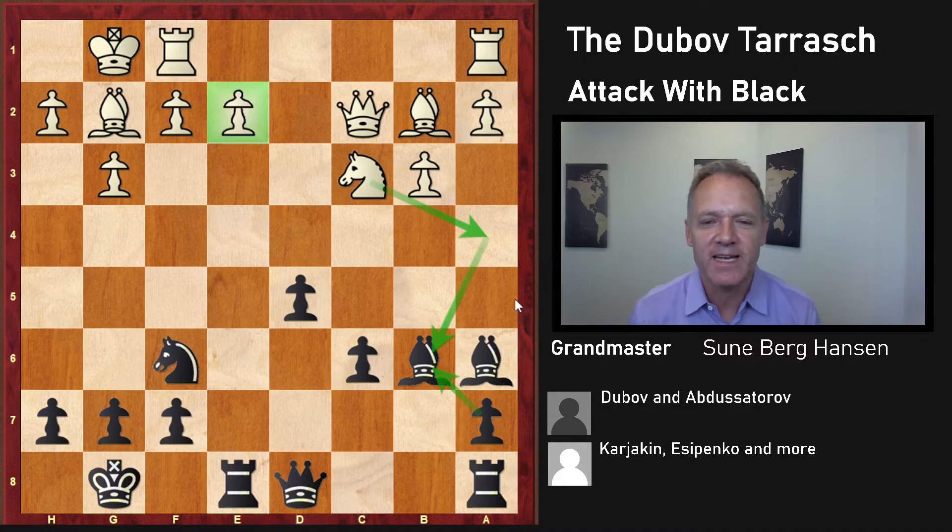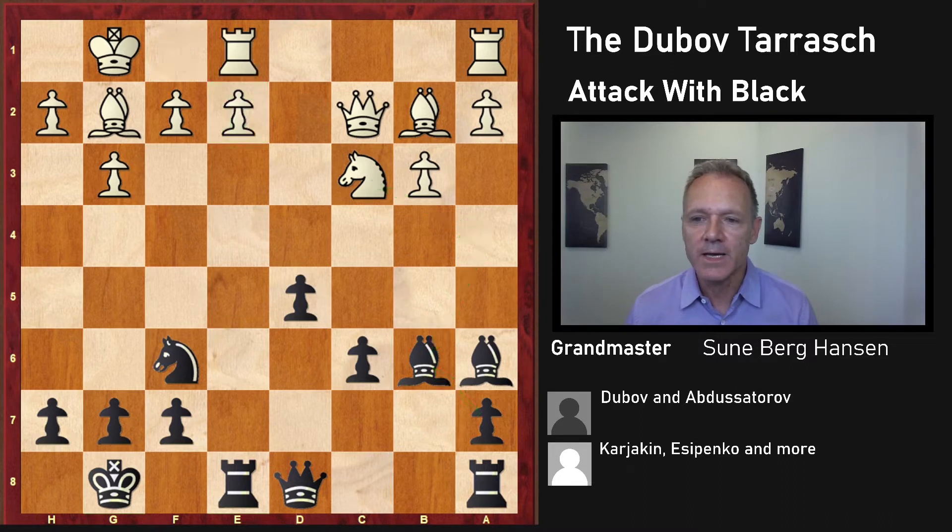You will be able to start playing this more or less immediately. By the way, it can be played against c4, knight f3, and so on — you just play d5, e6, d5, c5, knight c6, knight f6, and you're more or less ready to go. Here he played this move, and this runs into this move — boom! This is a blitz game, and it's already pretty nasty with check.